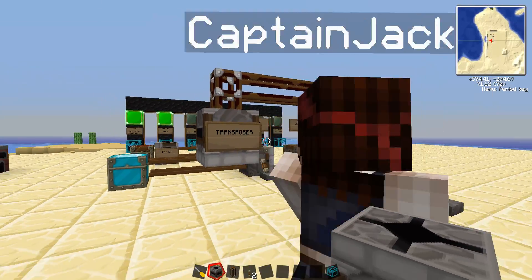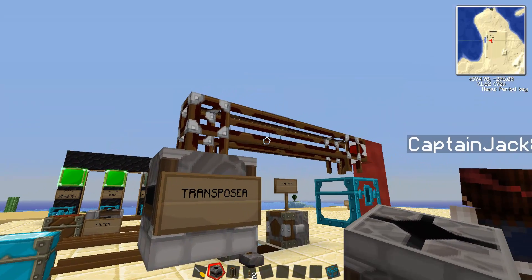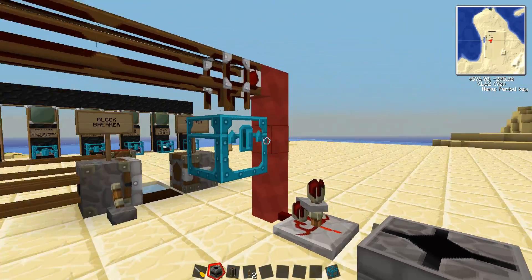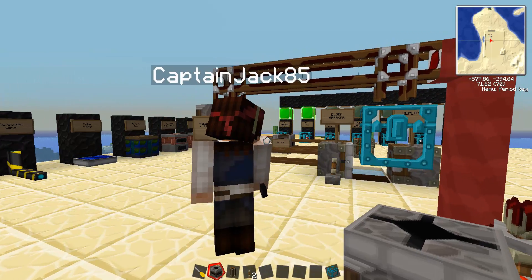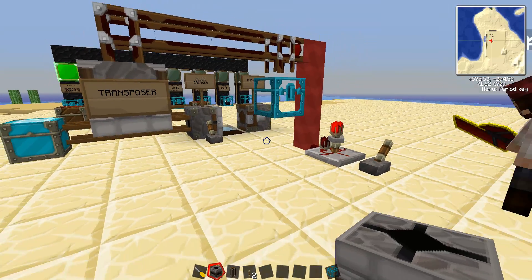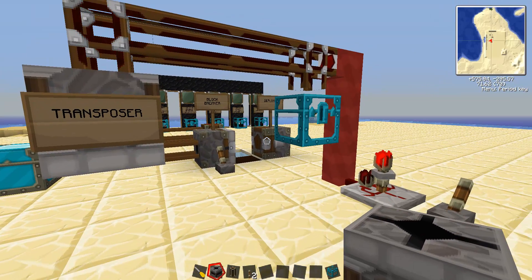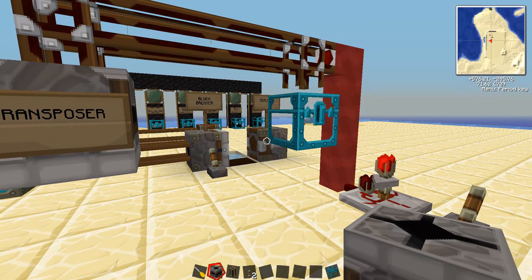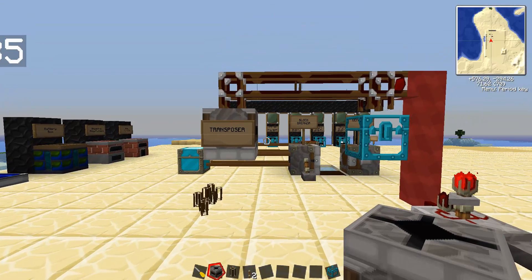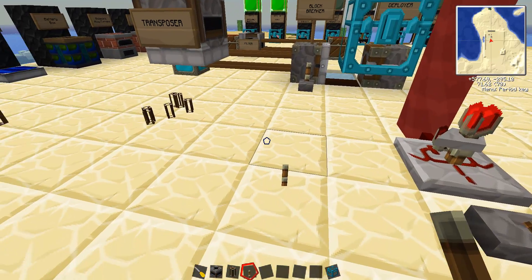We have the transposer, and something new in this setup — redstone tubes. The tubes are coated in a little red, and there's jacketed red wire hooked up to a timer. This sends a signal through the red tubing to the transposer, so it doesn't require a direct lever or button. Turning this on, you can see the transposer light up and a little graphic when it's pinged, meaning the machine is on and working. The transposer is going to suck into it anything in the eight surrounding blocks — so throwing some items underneath, you can see it grab them and pull them into the target chest every time the redstone tube pings it.